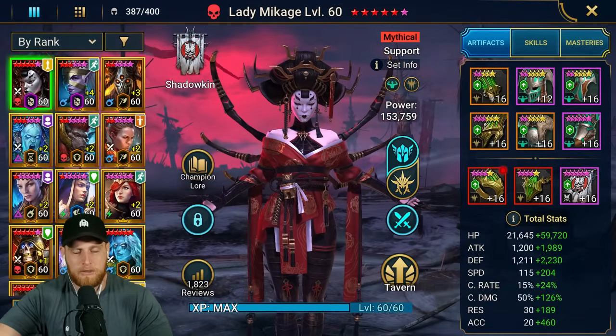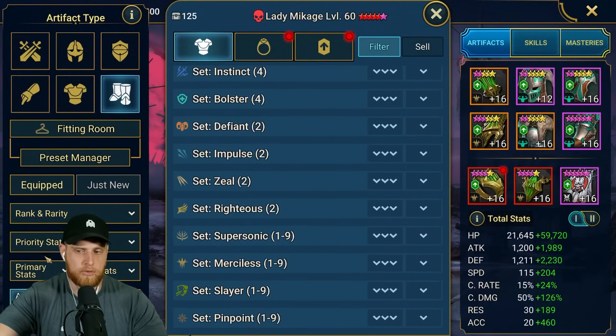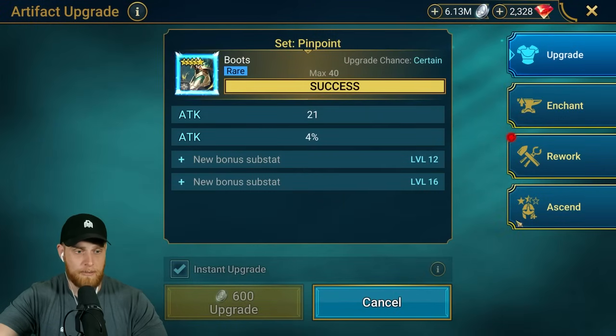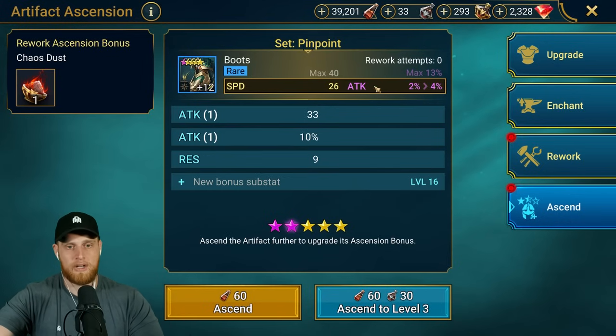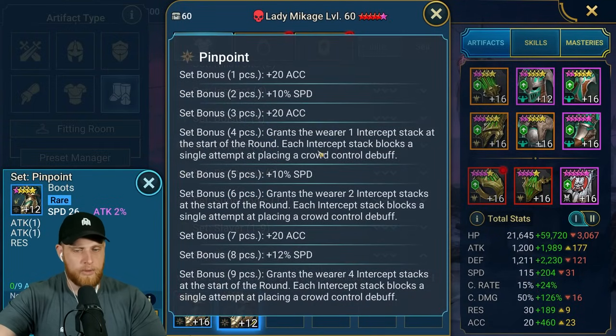You pick up a few pieces that roll speed on pinpoint, pick up some six-star speed boots and get those to roll into speed on ascension - you're looking at some solid speed stats for your champions. You get it to be an extra nine speed plus the 10% set bonus. There's a lot of potential things you can get working with this setup.